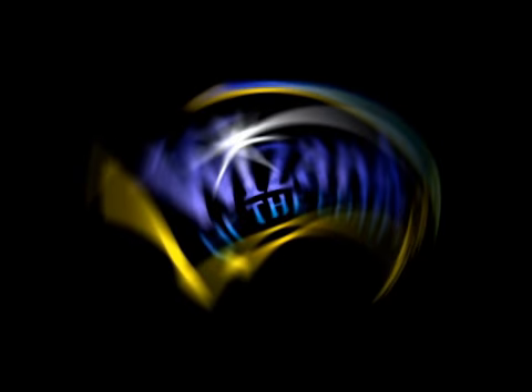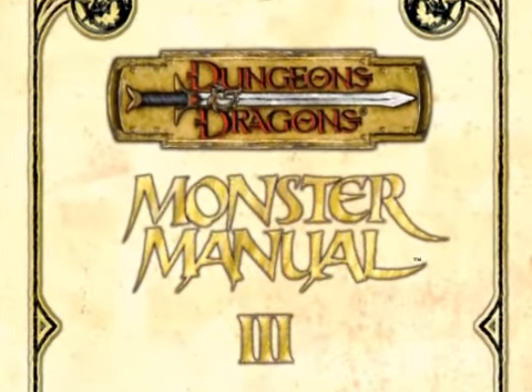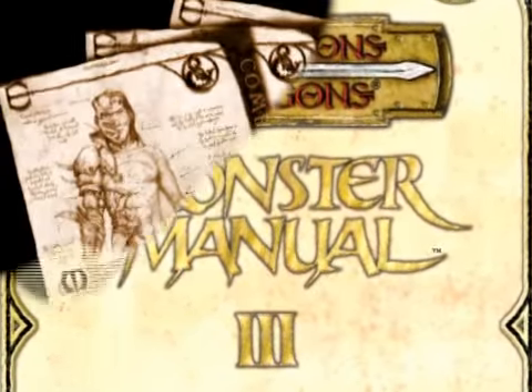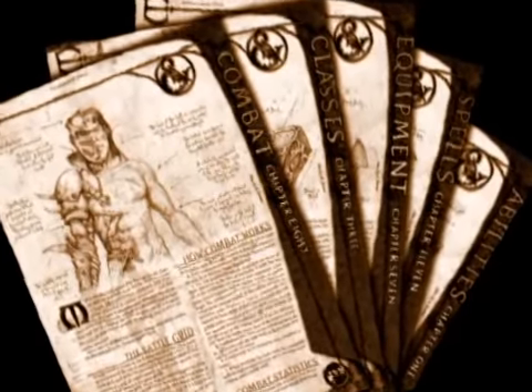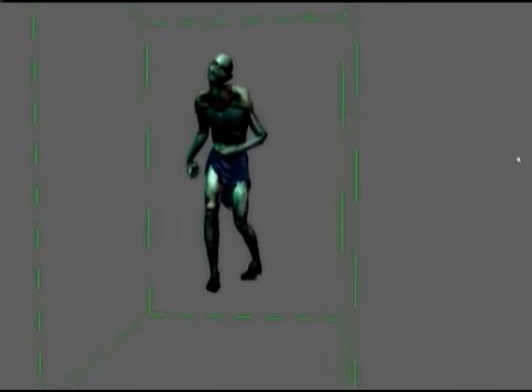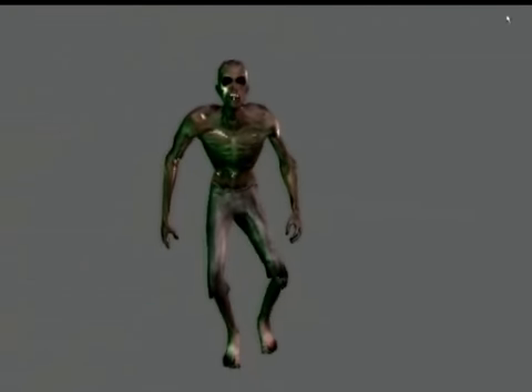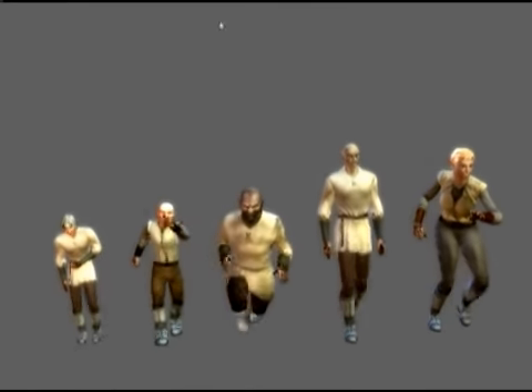The character creation process can come from basically two sources. We have to get our concepts approved by Wizards of the Coast if we create them ourselves. Another route would be just taking the information and reference material that we have from the D&D manuals and building straight from that. Then that's taken to the animators. After it's rigged — basically skinned up so that the bones can move the mesh — and the animations are created, then it's placed into the game.